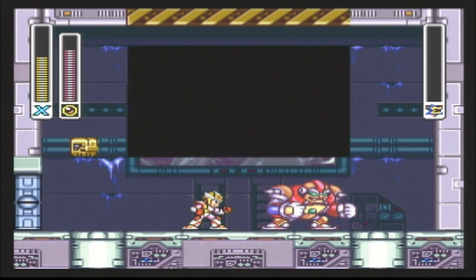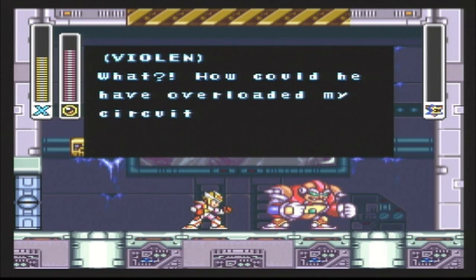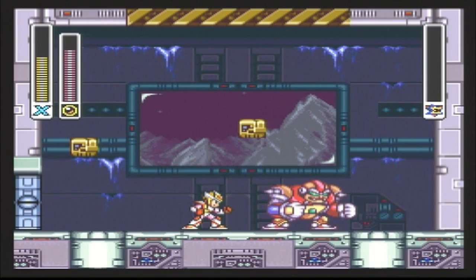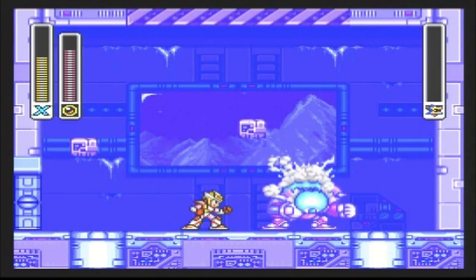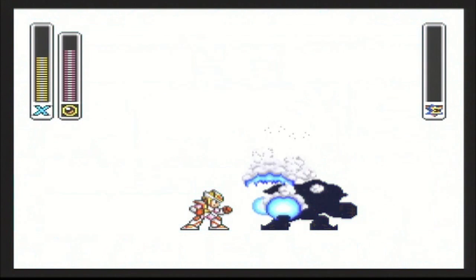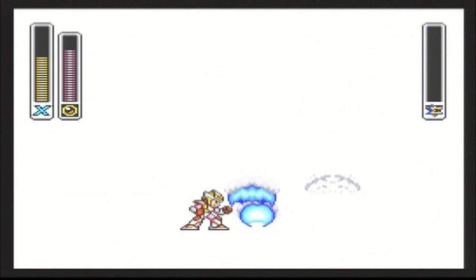Take that! How could he have overloaded my circuits? Unlike the first encounter where Violin simply retreated, now he's gone for good. So that's one X-Hunter down, two more to go.